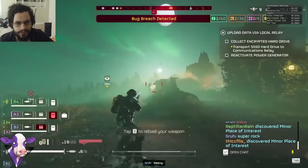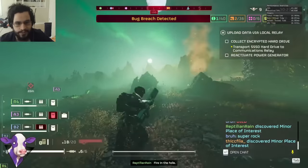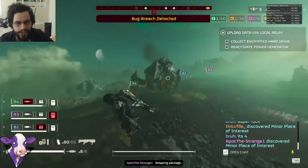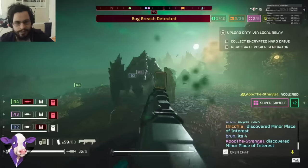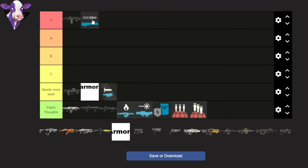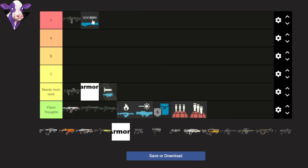You can still run the Railgun if you want to. When it comes to chargers, for example, it only takes one more shot to strip the leg armor. The overall viability of this weapon hasn't really gone down too much — you're just going to need to call in some 500 kilogram bombs to take out Bile Titans. By the way, I just posted a Bile Titans deep dive that teaches you how to kill Bile Titans without the Railgun, so go check that out.